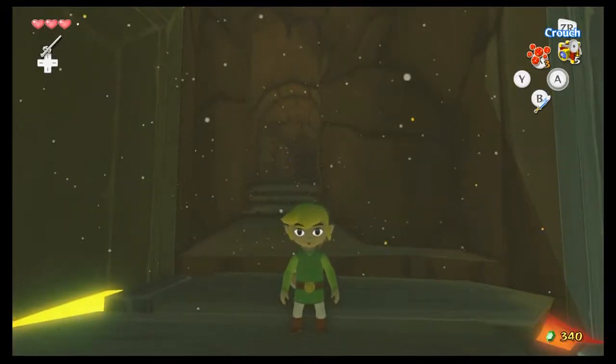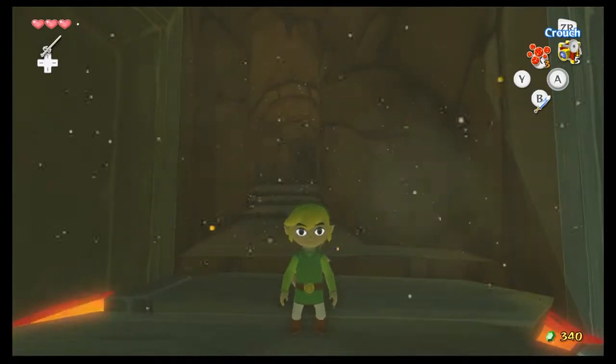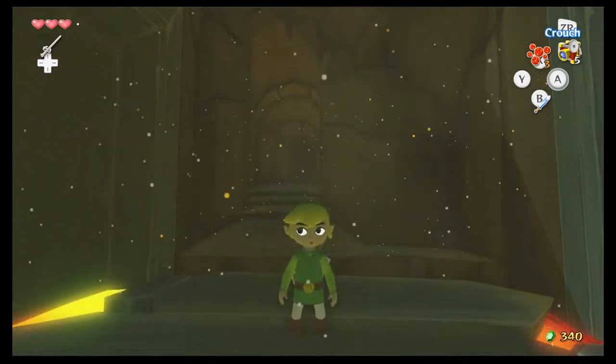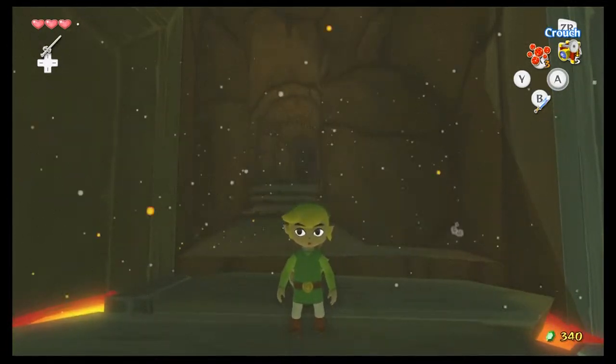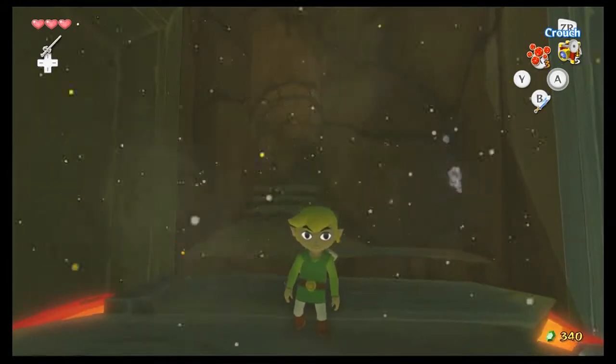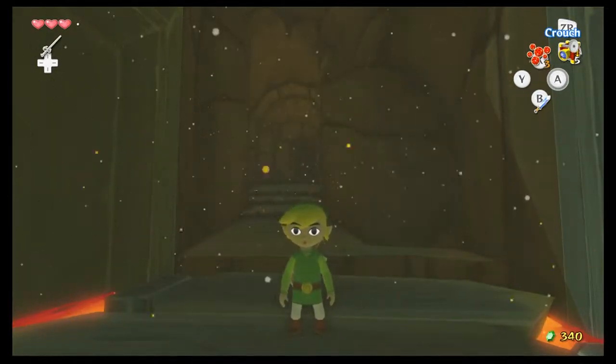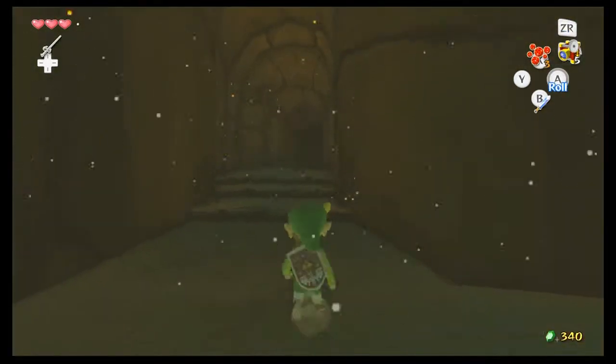Hello, Kokomi here, and welcome back to another episode of Legend of Zelda Wind Waker. Last time, we explored the Dragon Roost Mail Center Place and sorted letters for two people. And we threw a girl into a wall. Sounds about right. Today, we are heading into the first dungeon of the game.